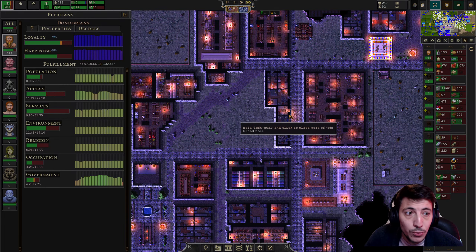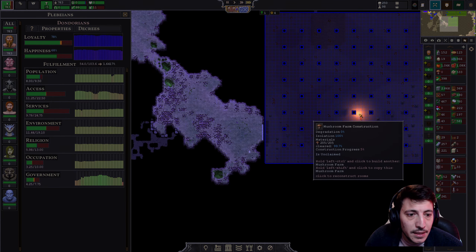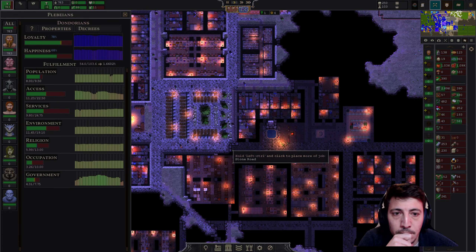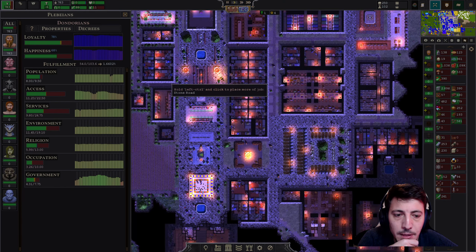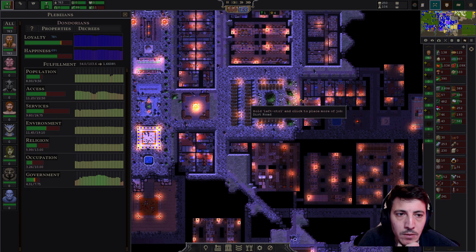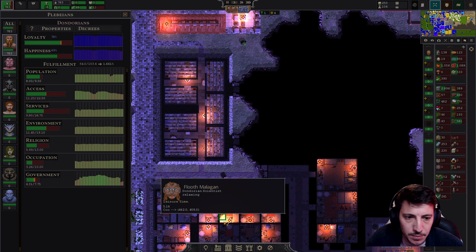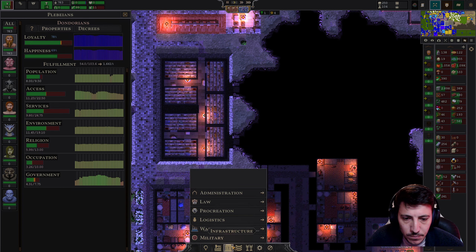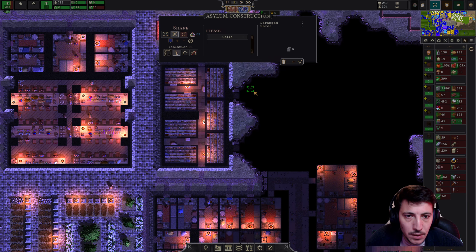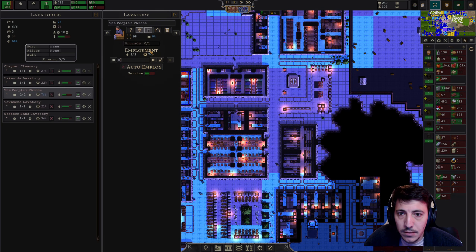We need food. This thing is still in need of work. We can build an asylum — actually let's build it over here; I think this is a good space for it. That's under health. And we can upgrade the bathrooms as well.